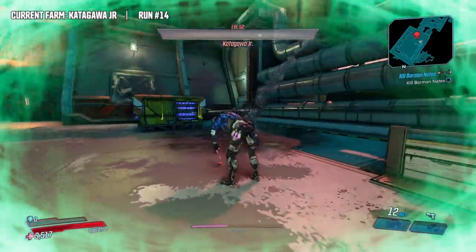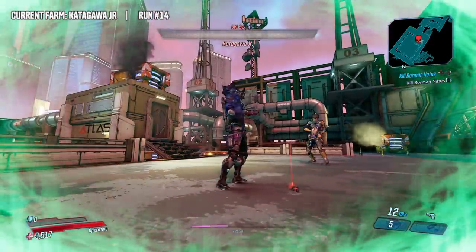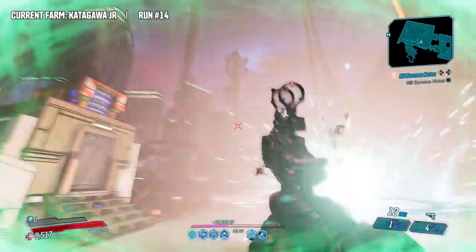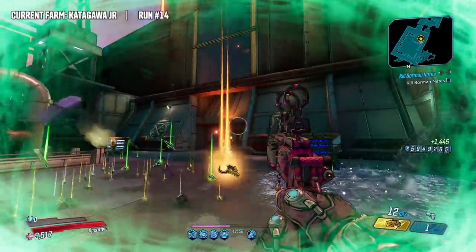What's going on guys, Killer Six back with another legendary item drop location and weapon guide. This time we're taking a look at the Crossroads, which is dropped by Katagawa Jr. at the Atlas HQ on Promethea.